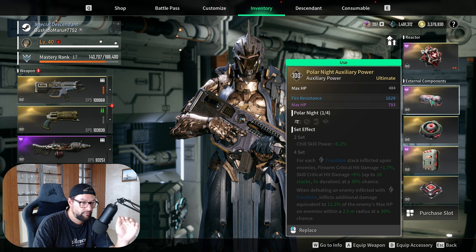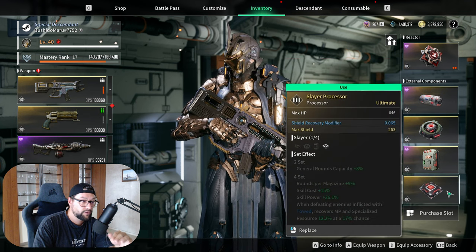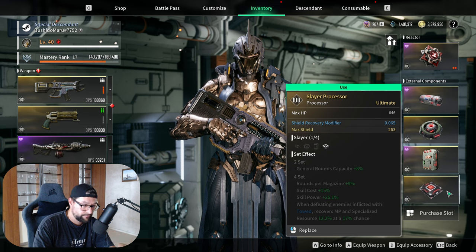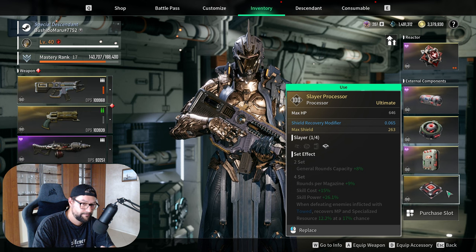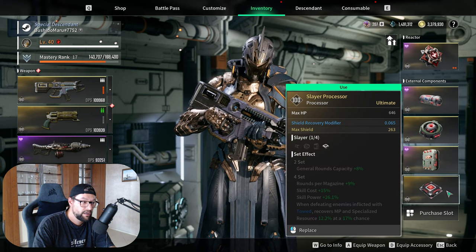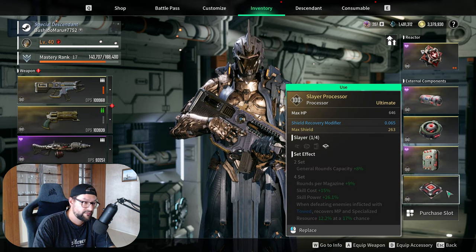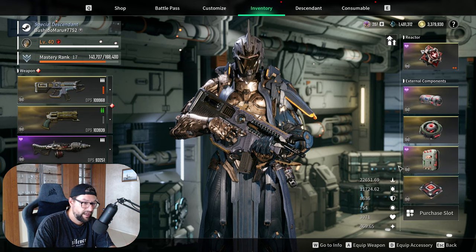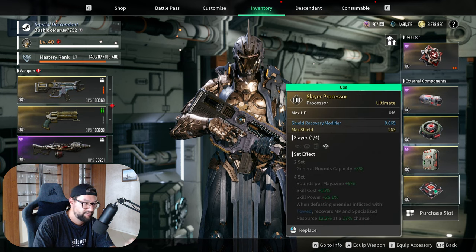When we talk about the components, generally speaking you want to have the Slayer set effect. Since I don't have a perfect set, I'm not using it yet. You want the Slayer one because it will boost your skill power by an additional 26%. However, I don't have one right now, so instead of Slayer I'm showing you why it's good. Slayer drops from Pyromaniac.